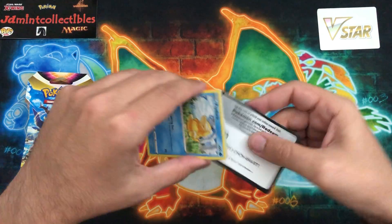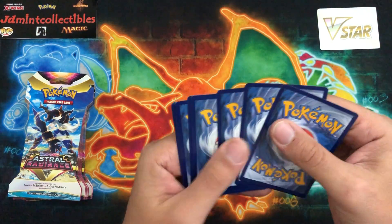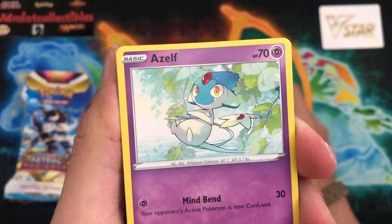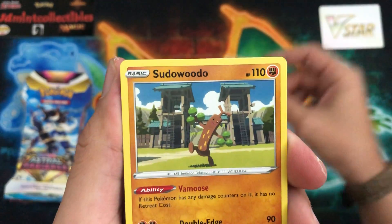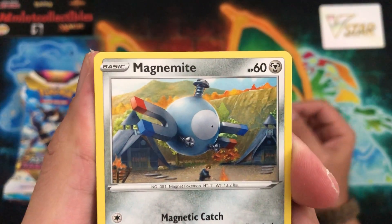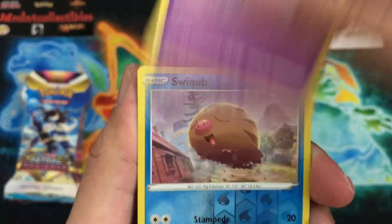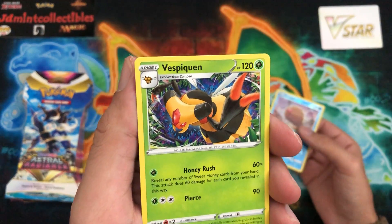Let's see if we can get any hits here — see if my single sleeve blister luck and first day set luck is going to come through for us. If not, don't worry — it's a brand new set, there's going to be plenty more openings to come. We have Sudowoodo — that looks amazing, definitely one of my favorite Gen 2 Pokemon. Magnemite, Rowlet out in the field. I love this because all these backgrounds are from the game. We have Swinub as the reverse and behind that is a Vespiquen — very, very nice.